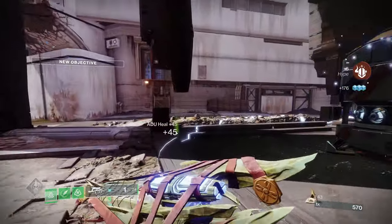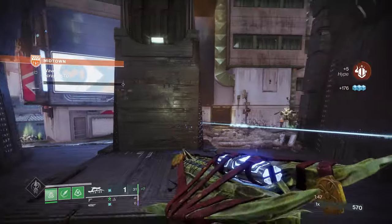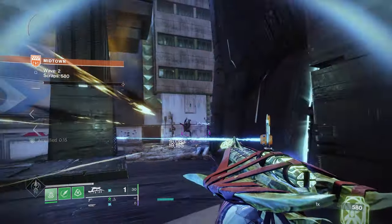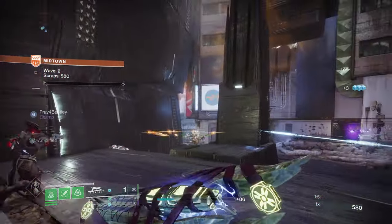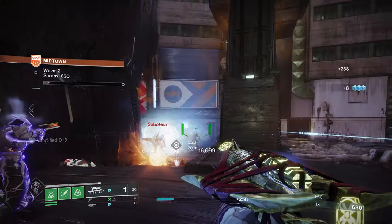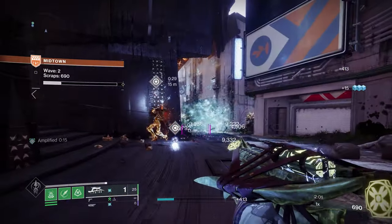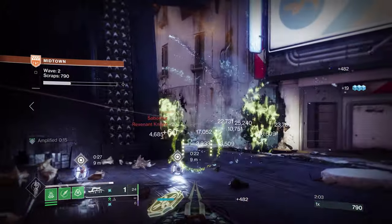Raid exotics, emblems, patterns, and more are up for grabs. On the first week, April 30th, Pantheon will consist of four bosses, with one boss added to the lineup each week — except for the final week where two will be introduced. Each week will also see a decrease in players' effective power.